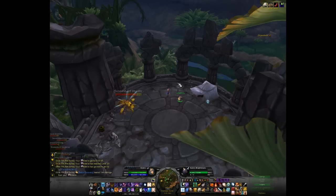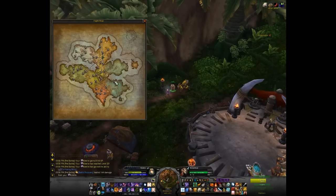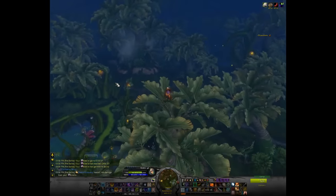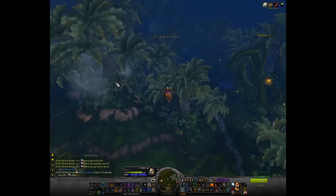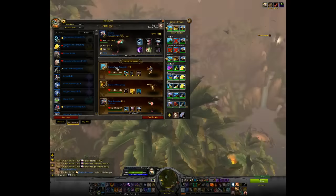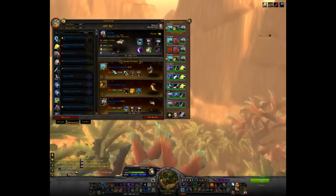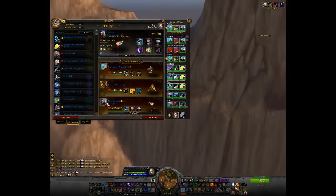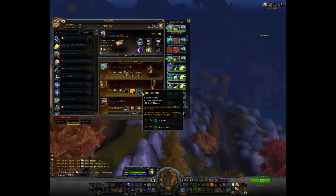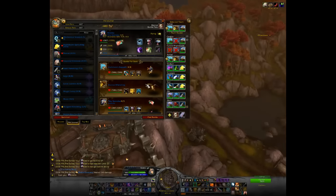Next off we'll be heading off to Shadowmoon. It pretty much is a circuit - I start off in Frostfire and then end up in Nagrand at the end. Switching to my next team. I used to solo the fight with my Darkmoon Zeppelin, but since I am using a leveling pet which I always put in the last slot, I decided to use a Bronze Whelpling just to make the last pet, the Elec, a little bit slightly faster, since it's a magic pet.